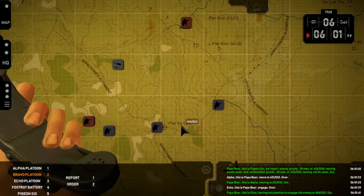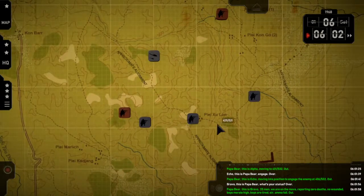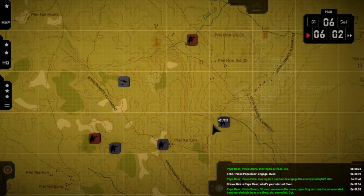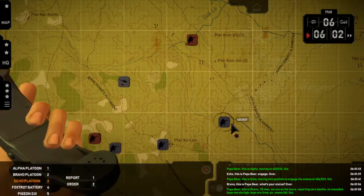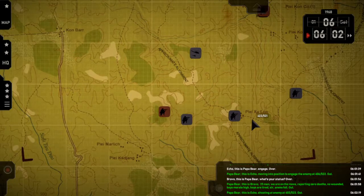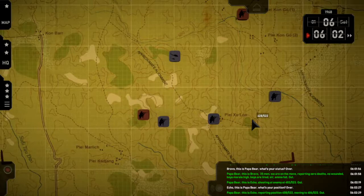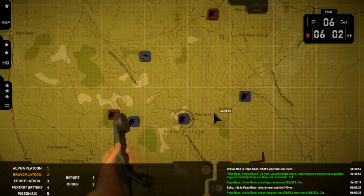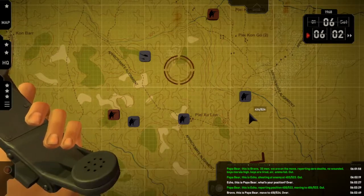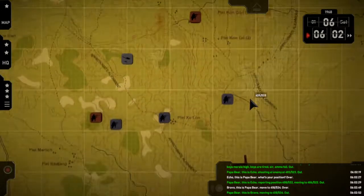Bravo — status. Over. Papa Bear, this is Bravo — thirty-five-eight men, we are on the move. Zero deaths, no wounded, morale high, boys are tired, ammo full. Out. Echo — position. Over. Papa Bear, this is Echo — shooting at enemy at 4-0-3-5-5-2-3. Reporting position 4-0-8-5-2-2, moving to 4-0-6-5-5-2-2. Out. Bravo — move. Pigeon — contacts. 4-1-8-5-5-3-4. Out.